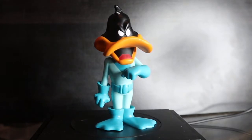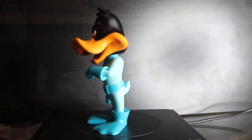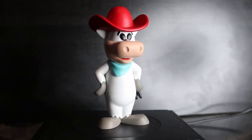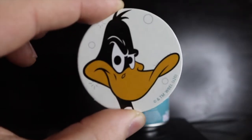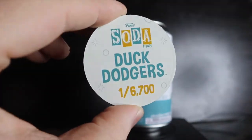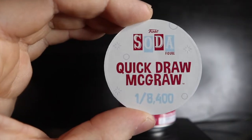Duck Dodgers and Quick Draw McGraw — three, two, one — both common. Duck Dodgers looks really cool with the different styles of blue. Quick Draw McGraw — hoping for El Kabong but that's the third common now. Duck Dodgers pog: white background, one out of 6,700. Quick Draw McGraw: white background, one in 8,400.